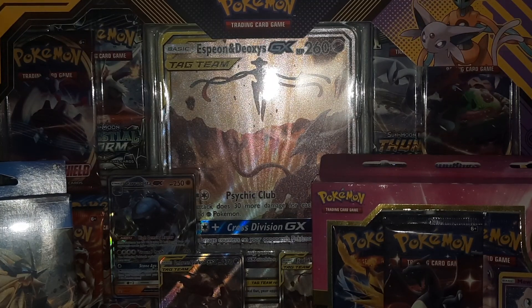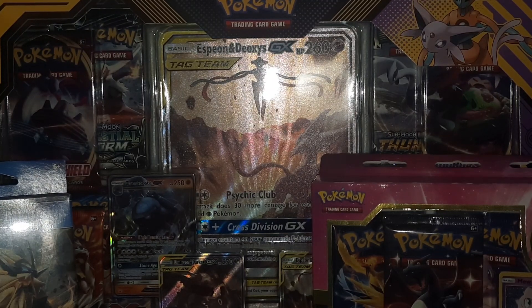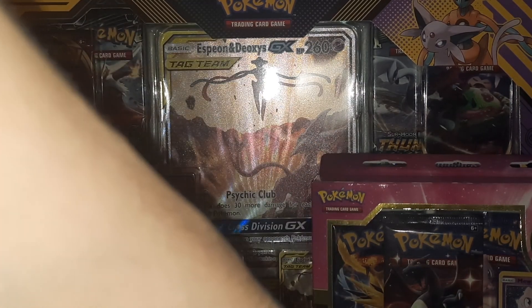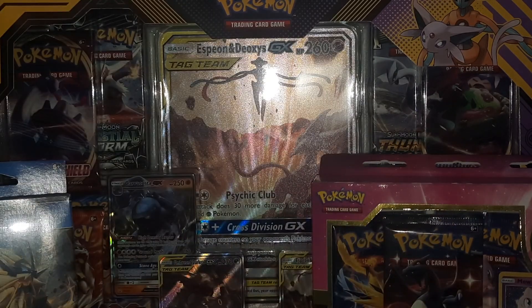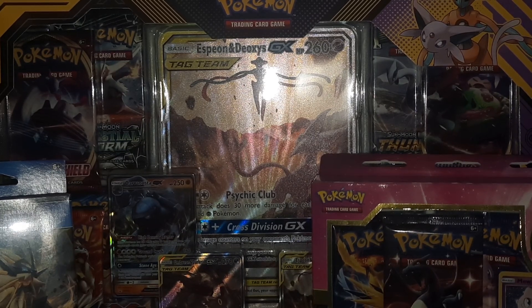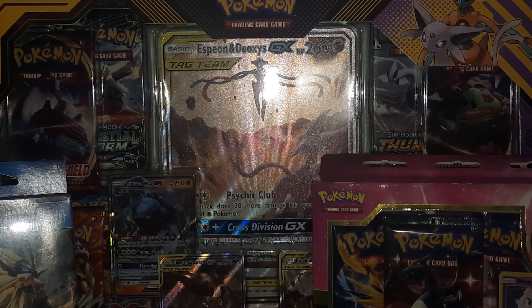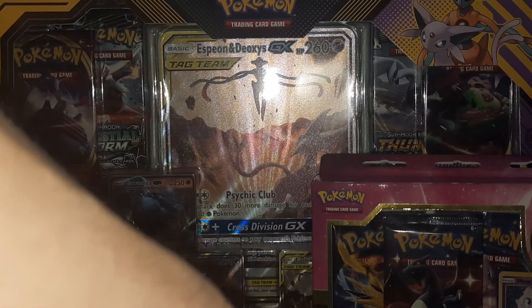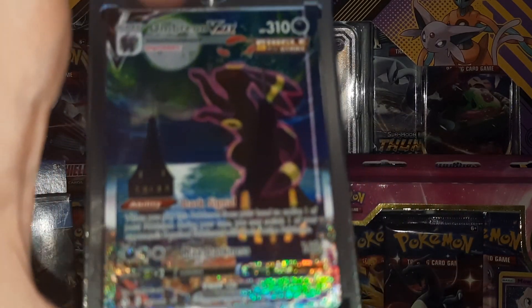Hey guys, Jimmy here. I just wanted to update you guys on what I've pulled recently. I opened today — I bought one build and battle box. I'd heard from a gentleman that was actually purchasing Pokemon at a local shop near me. The other week, he said he'd pulled quite a bit from those build and battle boxes when he got them before the street release date. He had good pools, and so I did buy one, and I fortunately did pull the Umbreon.